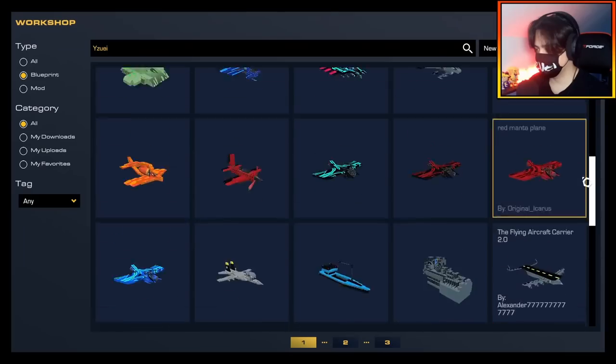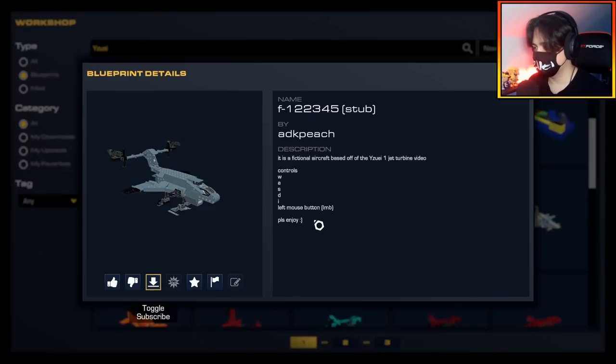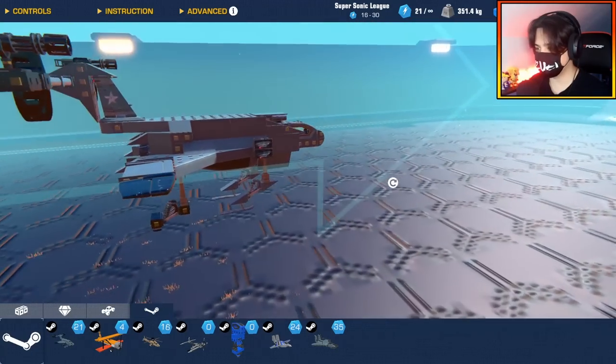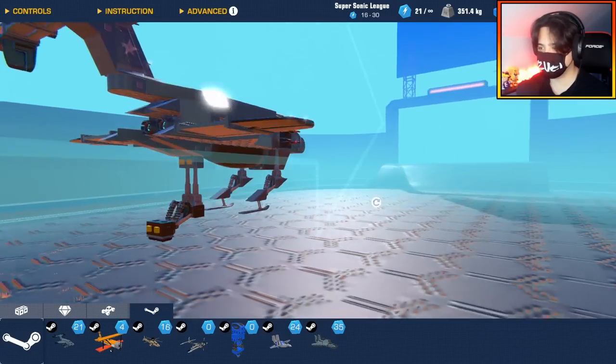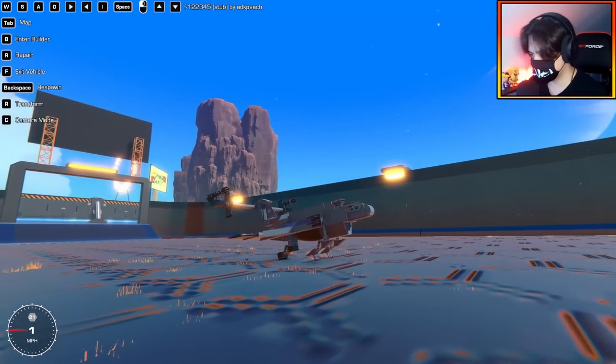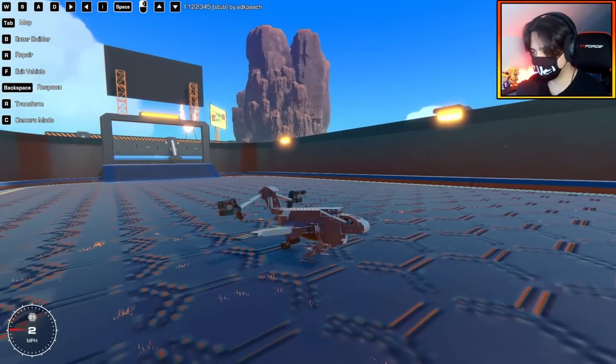There are so many inspired builds here. The F1-22345 Stub by ADK Peach — we're just gonna call you Peach — it's a fictional aircraft based off the yuzi one jet turbine video. Left mouse button to control, apparently. This is from the video where I did dogfights with just the one large jet as the restriction.